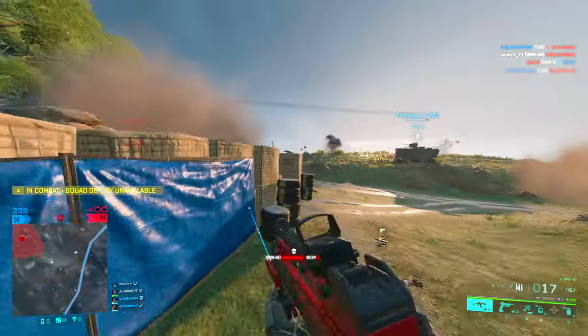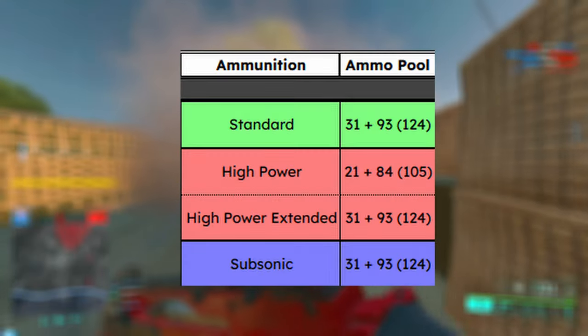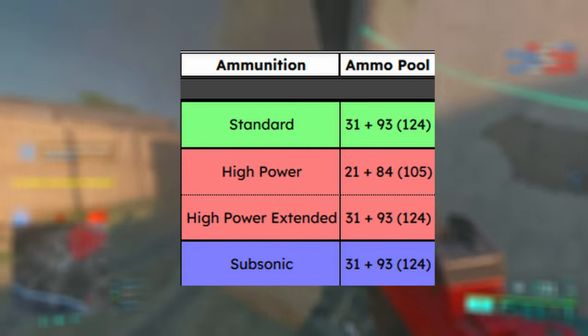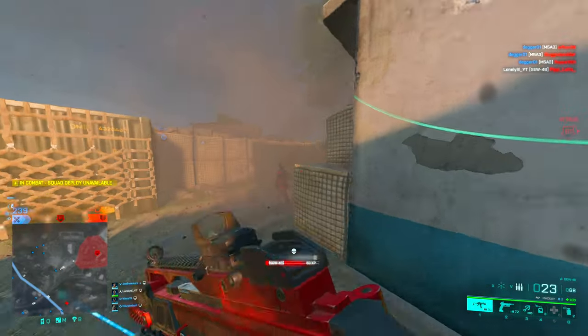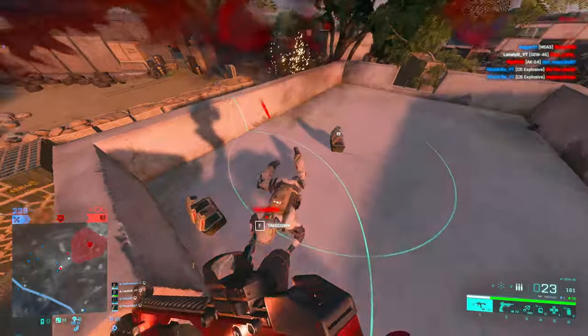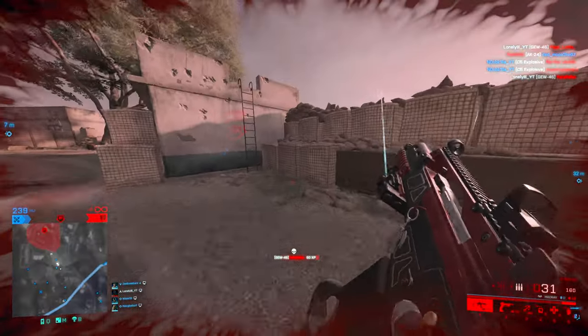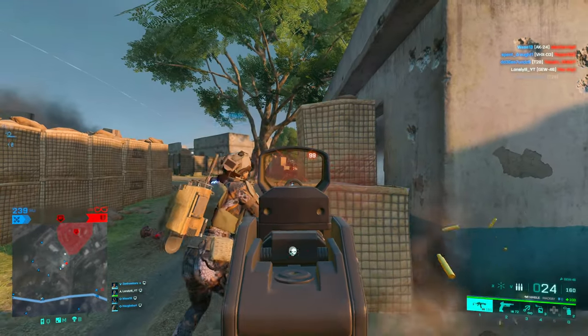Now that we have the basics down, let's get into some numbers. As usual, we start with the gun's ammo types. We have standard issue, high power, and subsonic. We will actually equip all three ammo types in our plus menu, but since we mainly use standard issue and high power, I will focus on those. The basic rule is: use standard issue for close to medium distance, and high power for medium to long range.